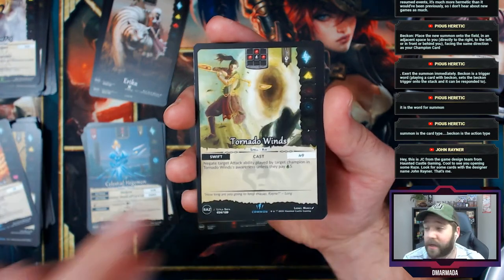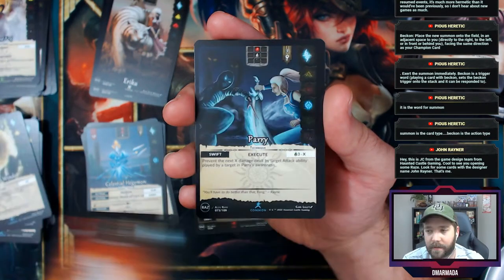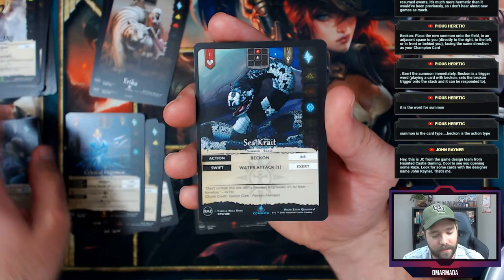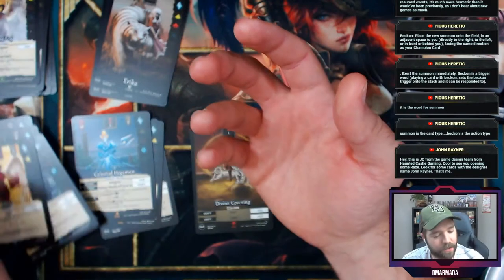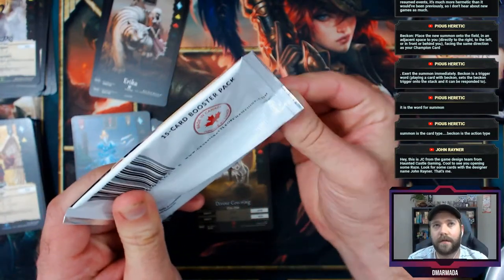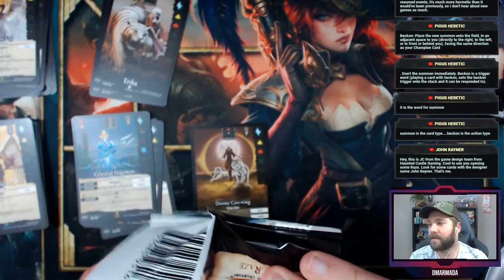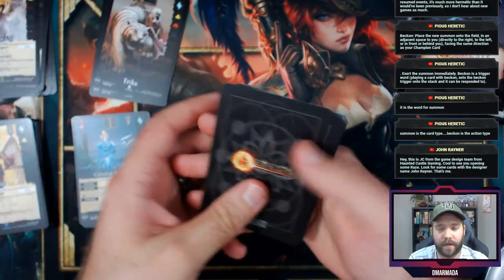Inferno Lash, Tornado Winds, Parry, and Sea Crate — followed by Float. I wonder how many cards are in a pack. Uncommon, uncommon, uncommon, rare, rare — is it five? Let's find out by doing the pack upside down.